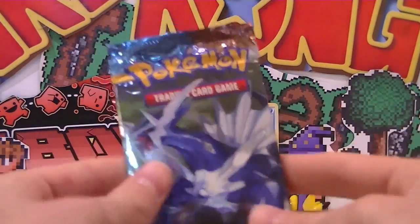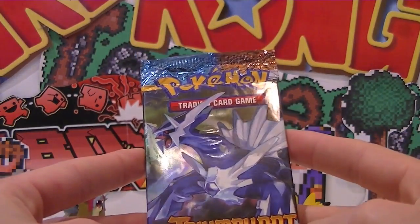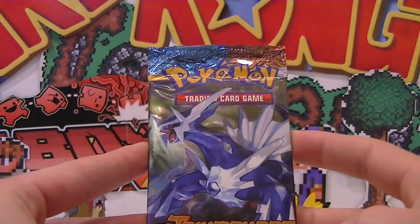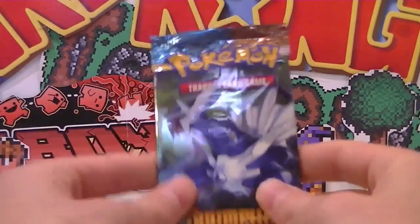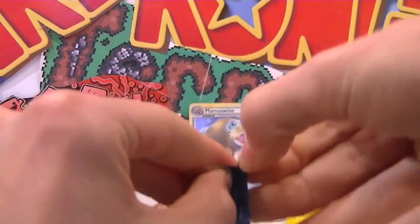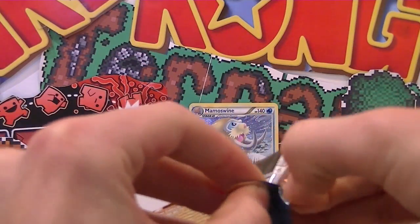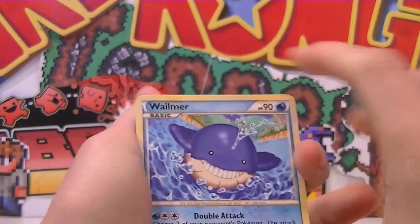Now for our last pack of HeartGold SoulSilver Triumphant — it's a hand-drawn Dialga on the front. Let's wobble around, here we go. We destroyed that one worse than we destroyed any other booster pack so far. Three from the back. I had a mental blank there.